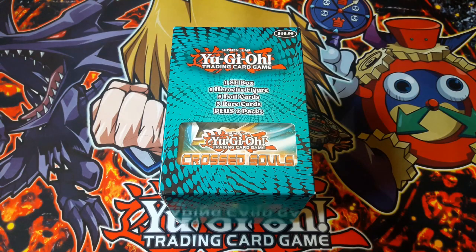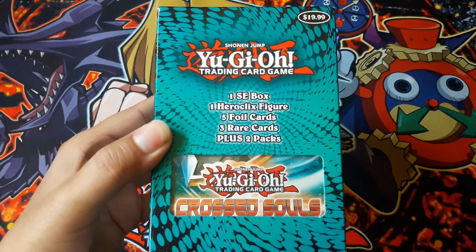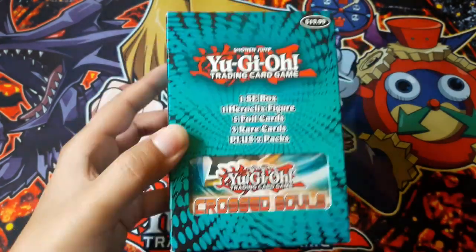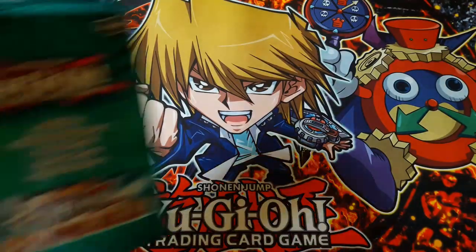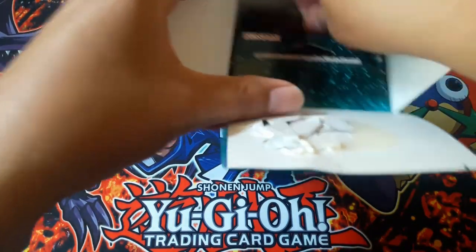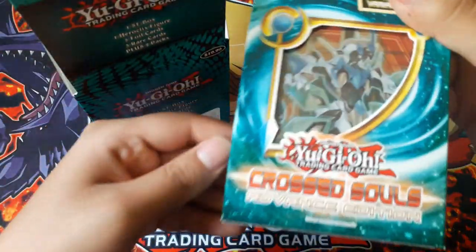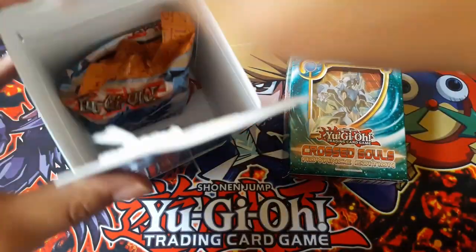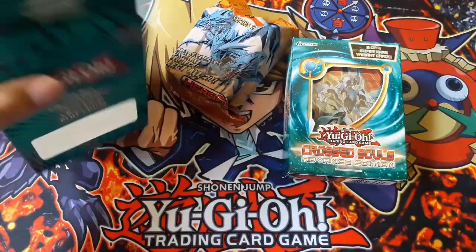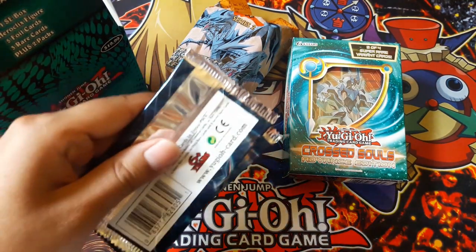Hello everyone, this is Warish. In today's video I will be opening up this mystery special edition box. As you can see, you get one special edition HeroClix figure, five foils, three rares, and two packs. I opened it up - it's the Cross Souls Advanced Edition with HeroClix random cards and the two packs, which I'll show right now.